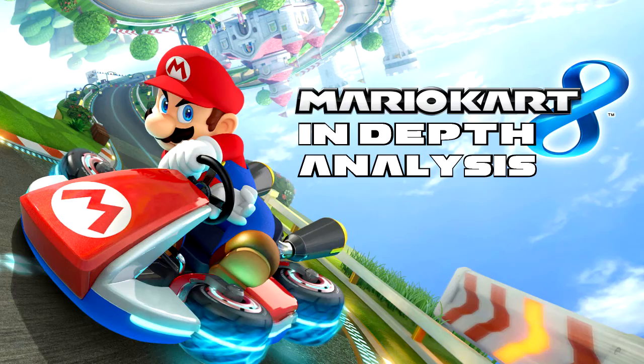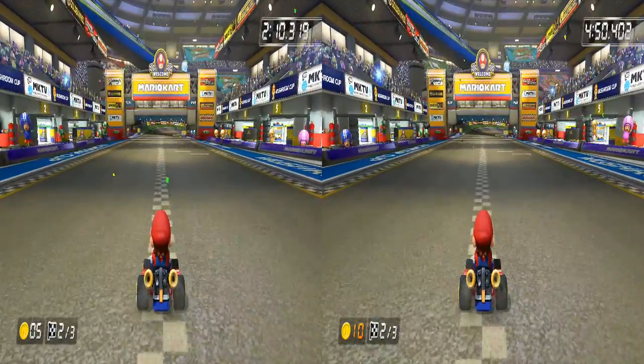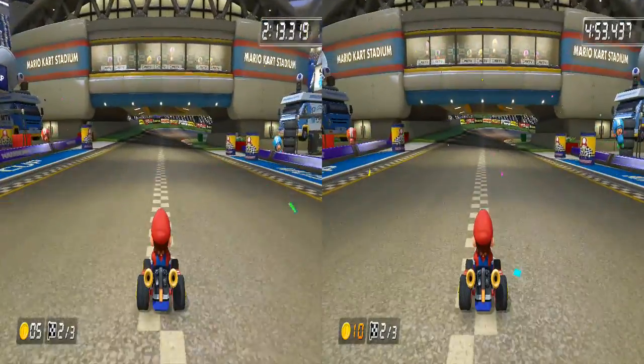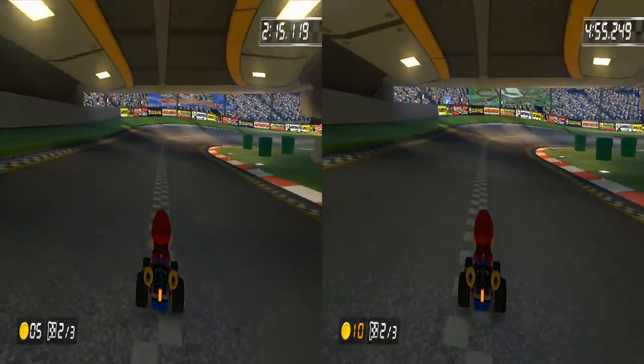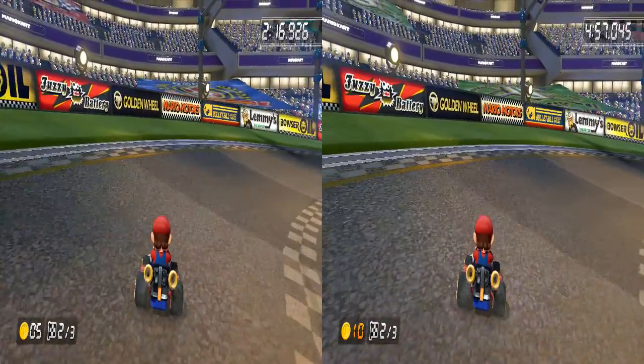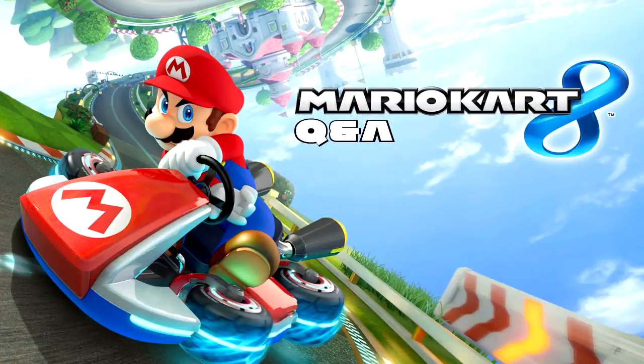Finally we'll look at the comparison between five coins and ten coins just to cement the point. Five coins on the left, ten coins on the right — the ten coins is already slightly ahead, about the same amount that five coins was ahead of zero coins, so it seems like a steady increase in speed. At the end checkpoint, almost an identical gap to what five coins over zero coins was. I'm pretty certain in saying that every coin you get gives you a speed boost — collect ten and you'll definitely have an advantage.